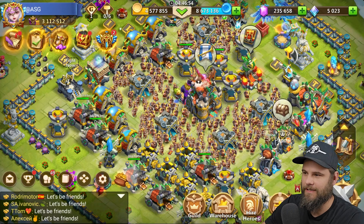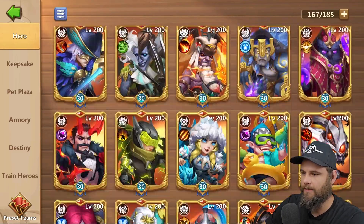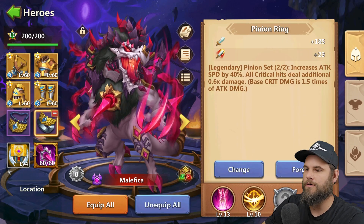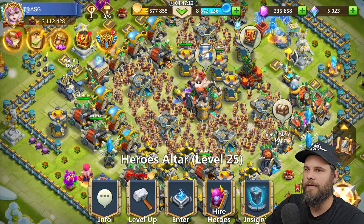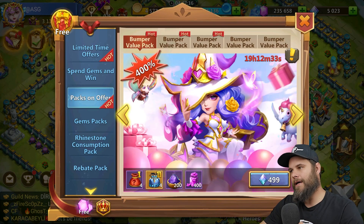This is exactly what I was waiting for. Now I can complete my Malefica set, because my Malefica is down here at the bottom where he's not even triple-double evolved. He needs to be evolved once more, but he's got this gear on right now, so I'm gonna go ahead and remove that because we are gonna get the pack that matters.